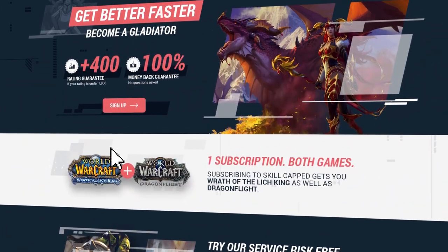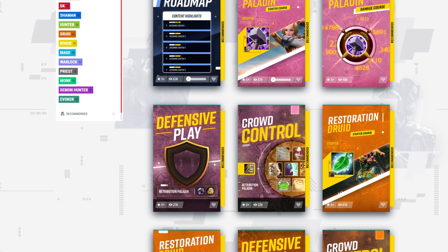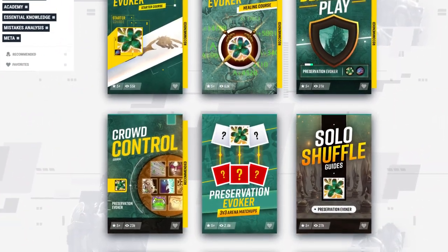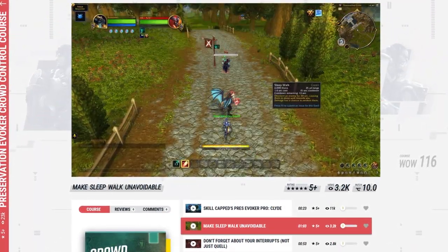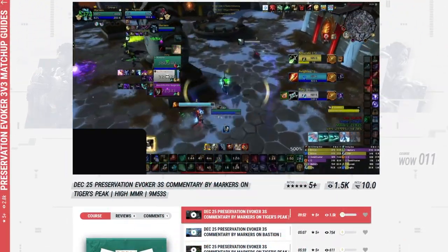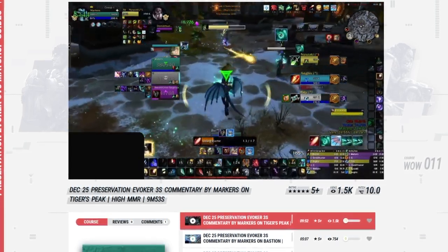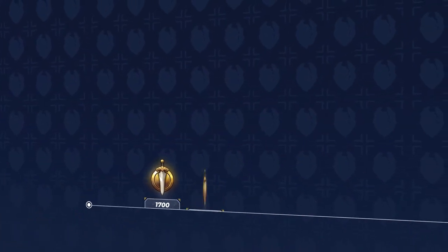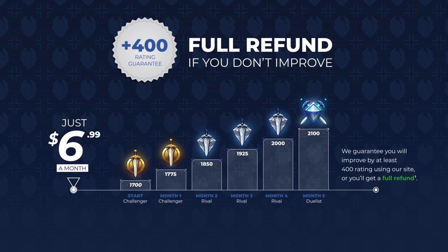Next up, we're going to be covering gear. But before we do, if you want to see the rest of our class course, it's only available at skill-capped.com. There, you can access our premium damage rotation and bursting guides, alongside our defensive play and crowd control courses designed by some of the best WoW players in the world. We even offer site-exclusive arena commentaries where you can get detailed matchup strategies to start playing just like a pro. And with a rating gain guarantee, you have nothing to lose, so check out skill-capped.com today.